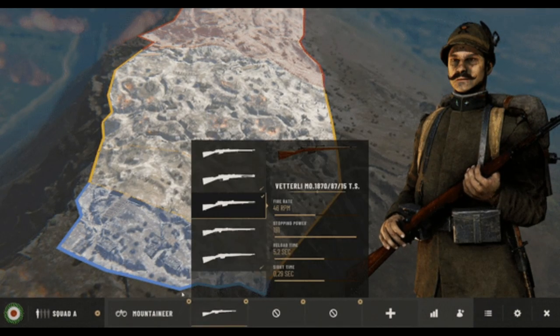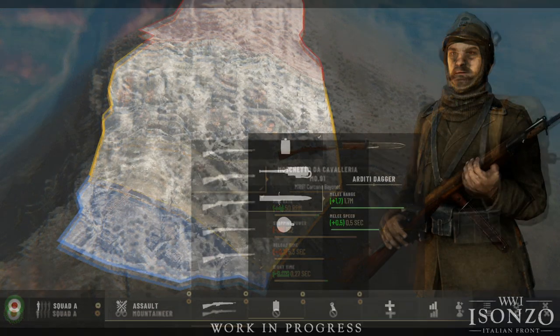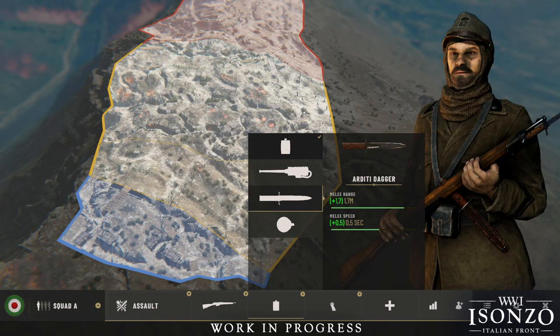More combinations of perks and gadgets are going to let you pick the equipment you need and adapt as you progress through the match. There are some tradeoffs though — like here, where you can select whether you want to use a knife to gain the edge in melee combat, or a grenade to clear out that one stubborn MG nest. So there are definitely some sacrifices that need to be made when picking your equipment.